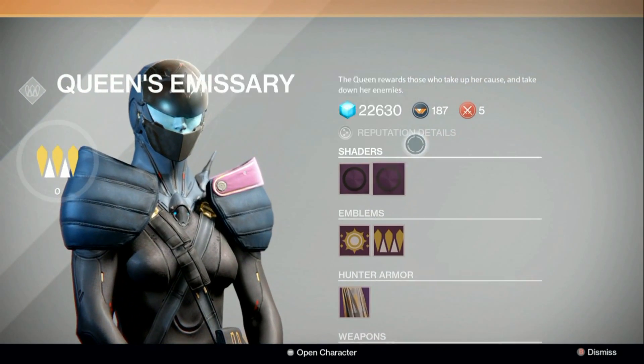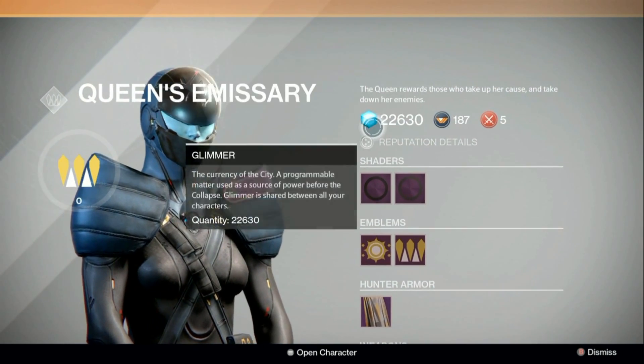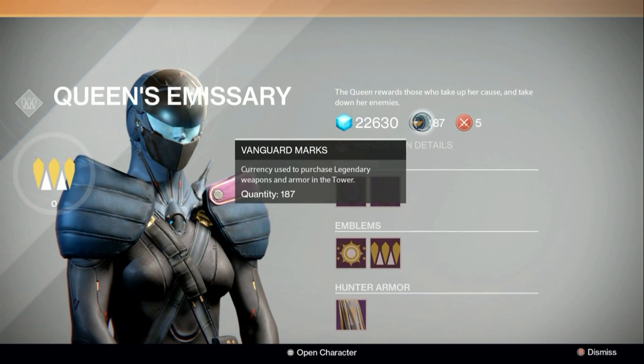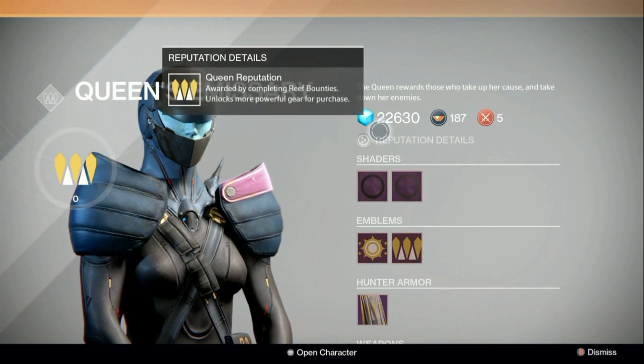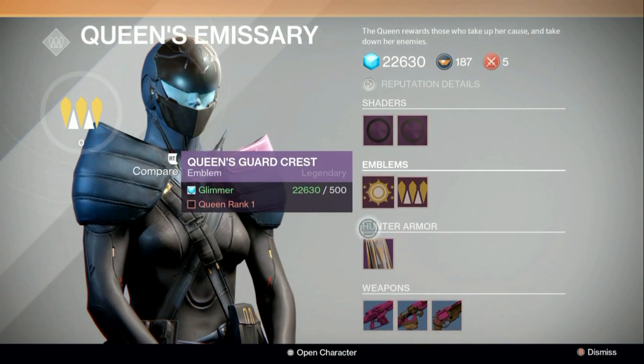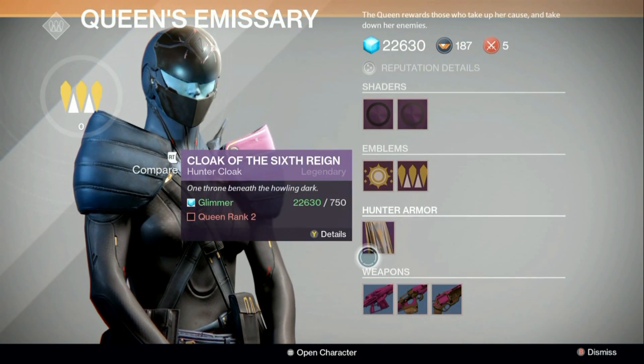She doesn't take Vanguard or Crucible marks — she takes Glimmer. This is really cool since there's a weekly limit to the other currencies, which kind of sucks for preventing you from buying armor. But since she takes Glimmer, there's no limit. You max out at 25,000, and that's more than enough to purchase everything here.